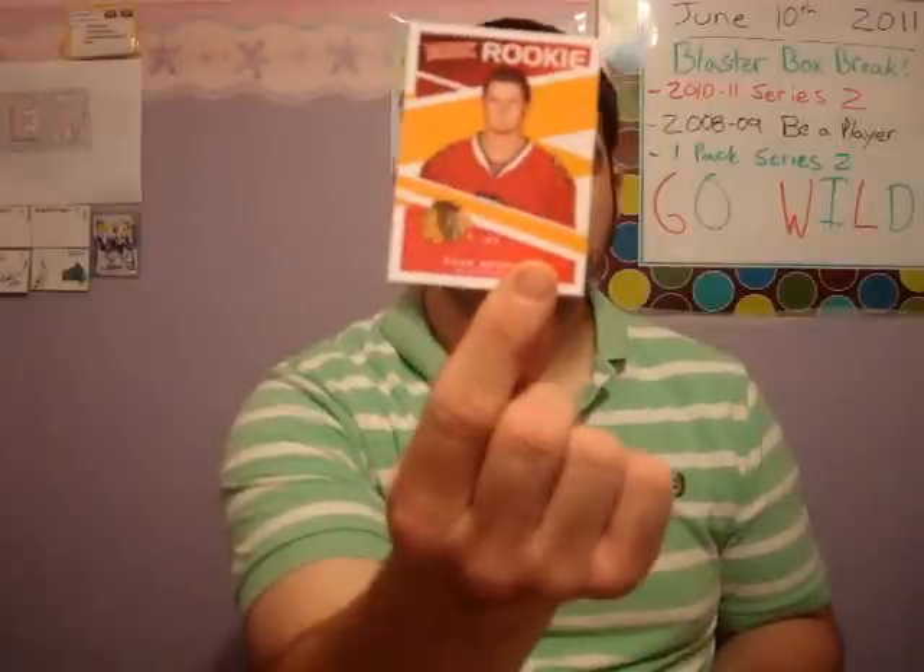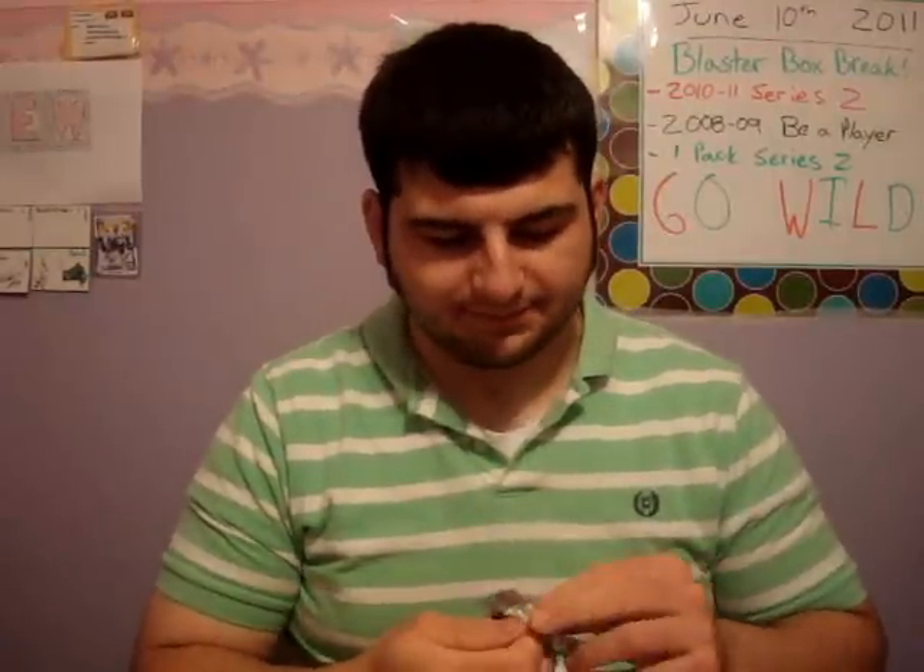Next pack. We got John Mann on the back. Now we got a victory rookie of Evan Brophy. Still looking for that last young gun guys. Probably no jersey — that's alright, totally okay. And do we have the young gun? Yup. I can't complain guys, but I wish there was a second, not gonna lie. We have a Nate Prosser young gun — Minnesota Wild PC, I will take it.